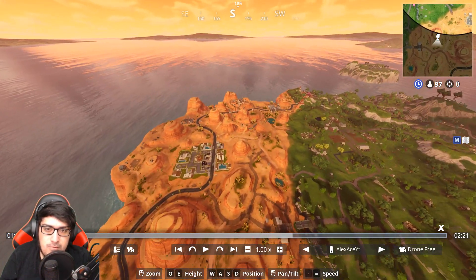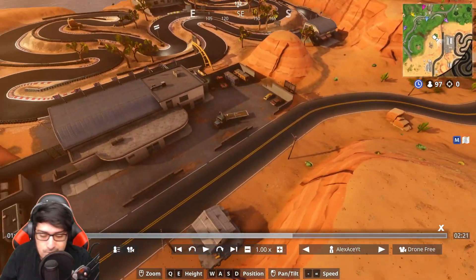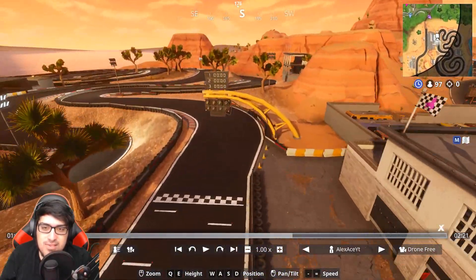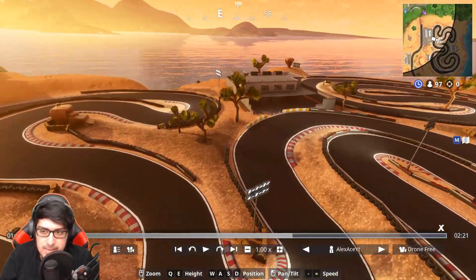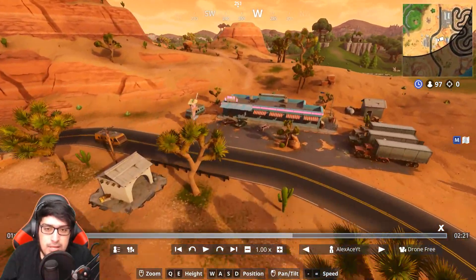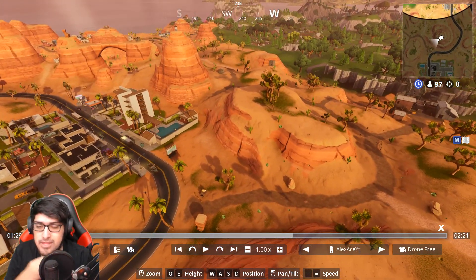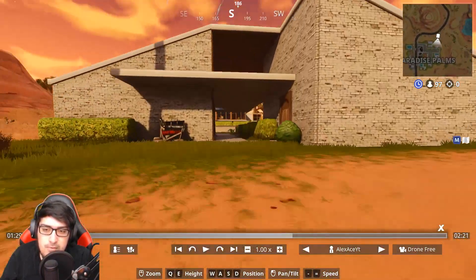Starting with Paradise Palms — it's basically completely removed Moisty Mire. Coming in here, the racetrack has been completely redone. You can grab the new drivable ATKs and drive on this course, which is pretty awesome. I'm not sure if it actually works with the starting line, but the racetrack looks amazing. There's also a little diner here that was actually leaked a while ago. There's a lot of open area which makes sniping really fun — I think this is going to be a great area for the game to end on.